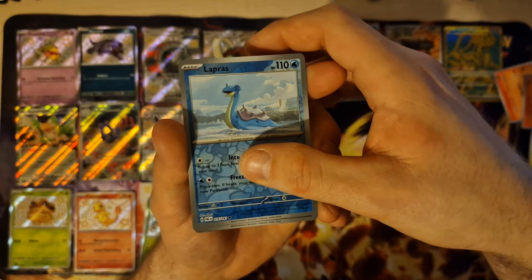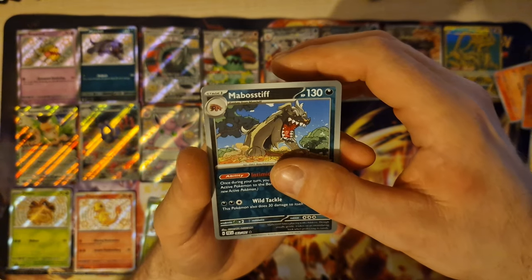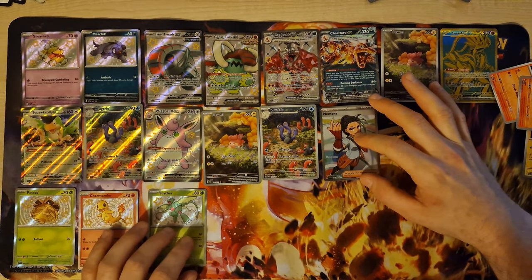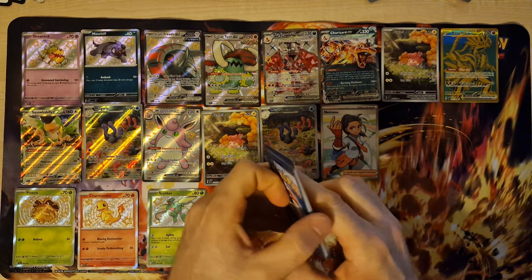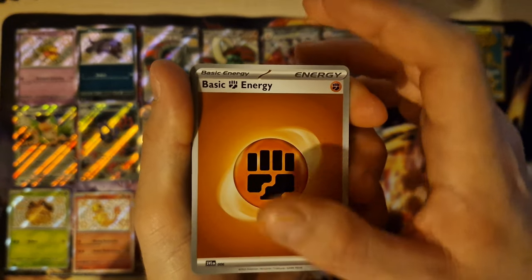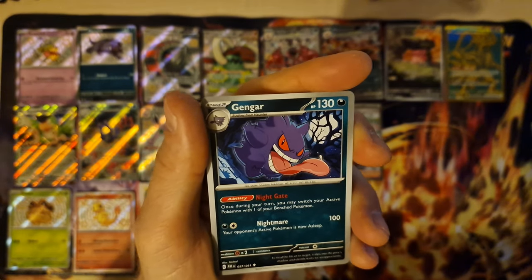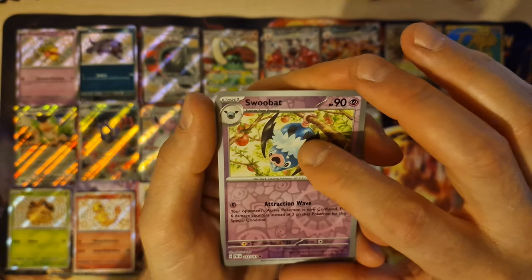Lapras. Normal card. And last — trainer. Nice. Okay, Gastly. Haunter, Gengar.